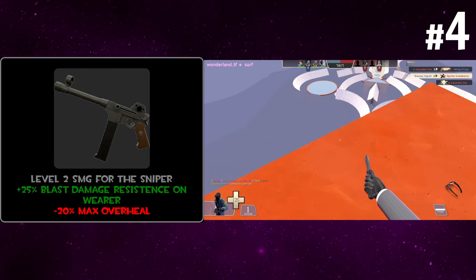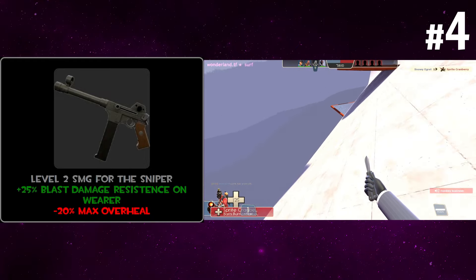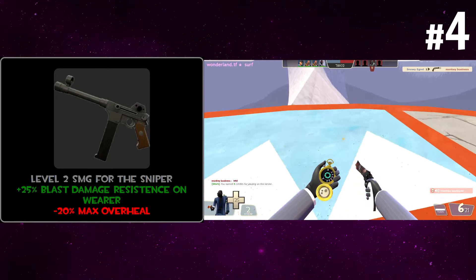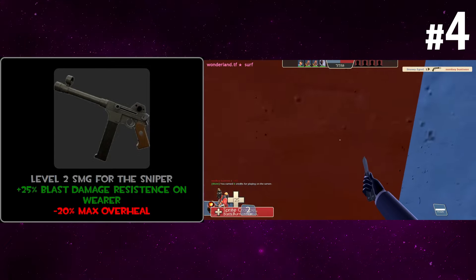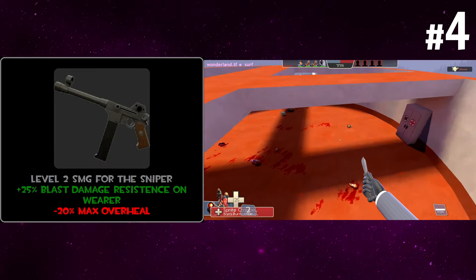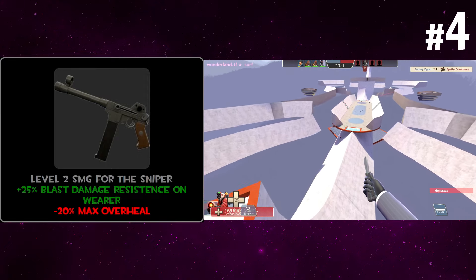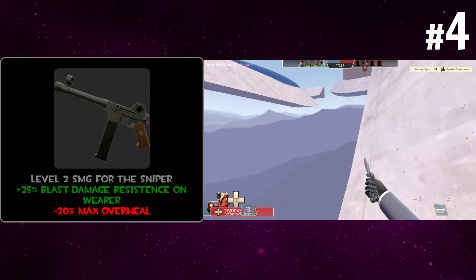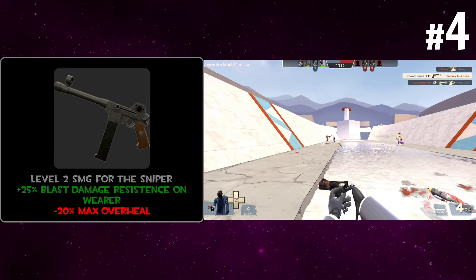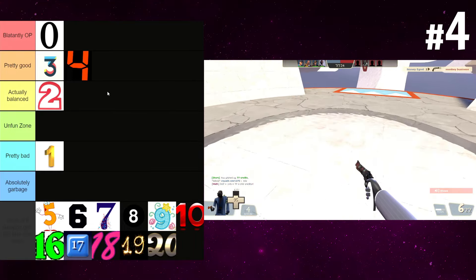An SMG which gives you a flat 25% blast damage resistance in exchange for less max overheal. That's pretty good — that's on wearer too. I don't think it changes damage values that much. If you're getting hit by two pipes in a row you're still going to die, but as a sniper challenging a soldier or demo from long range, having blast resistance helps. It's pretty much an upgrade from stock SMG in almost every way. It's kind of rare that a sniper gets overhealed, and even if he does it's not significant. I'll throw this in pretty good — just a direct SMG upgrade with damage resistance.